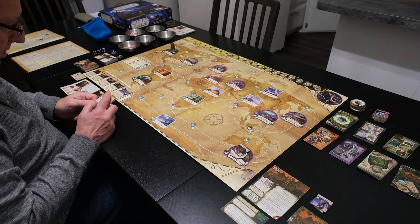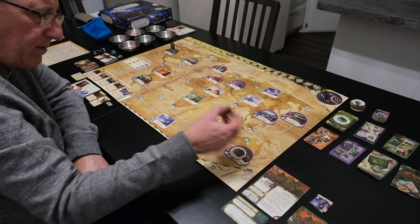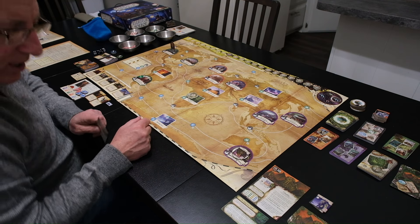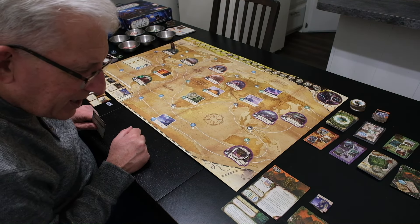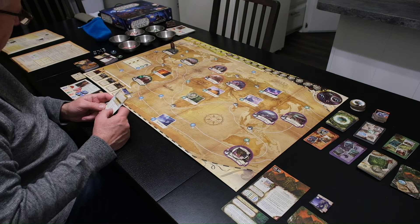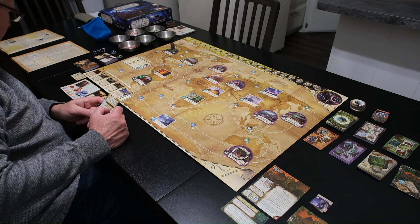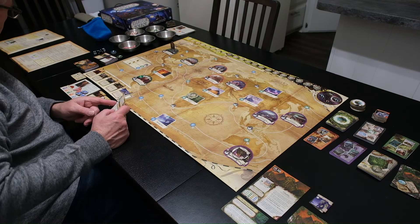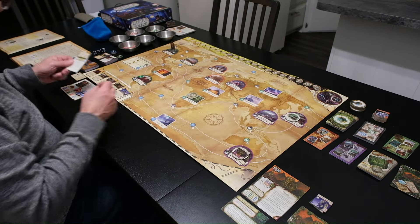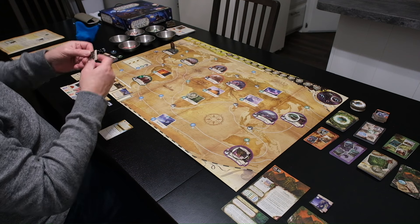Then we do the reckoning effects — monsters on board first. The slug off monster: it says the monster recovers all health, but he's already healthy so that's fine. Then the ancient one sheet: each investigator on a sea space that does not contain an Eldritch token places one there. I am not on a sea space so we're good. Then any cards in play — we don't have any — and possessions and conditions held by investigators — I don't have any of those.